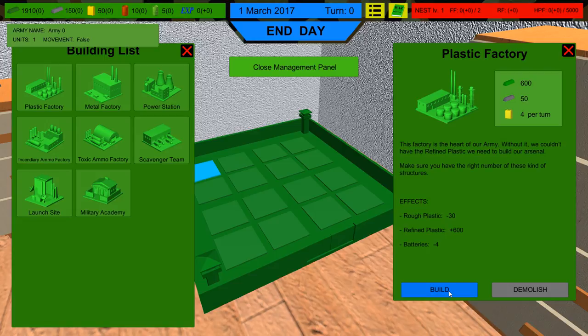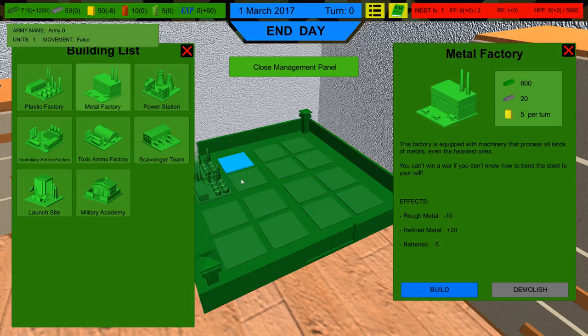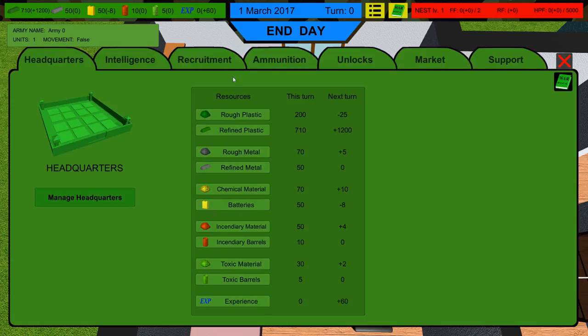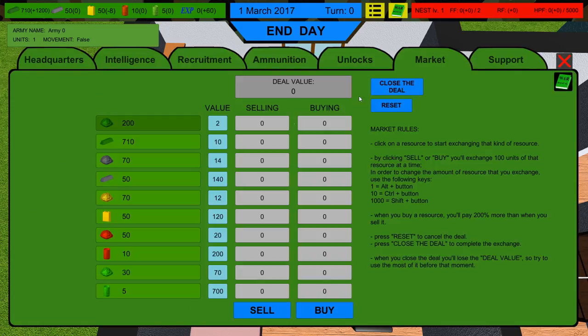I know I want two of these, and then do I want a power station? I don't think I want a power station — I think I want a metal factory. I don't have enough resources though. We need 800, so we need 90 more. I'm going to go to the market. I rarely used the market in the last one, but I think it's pretty key early on. So we need 90 to get to 800, let's go ahead and do that.